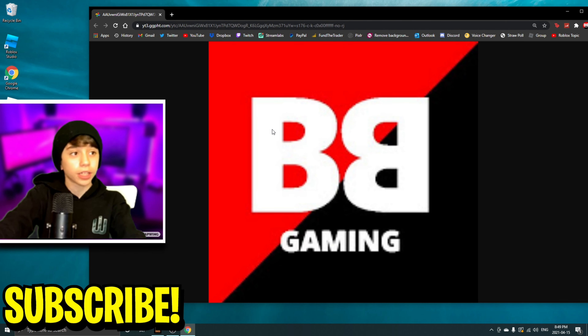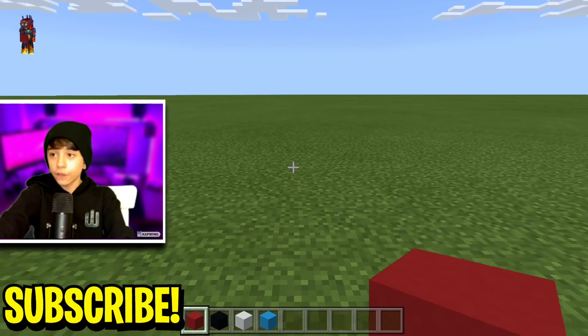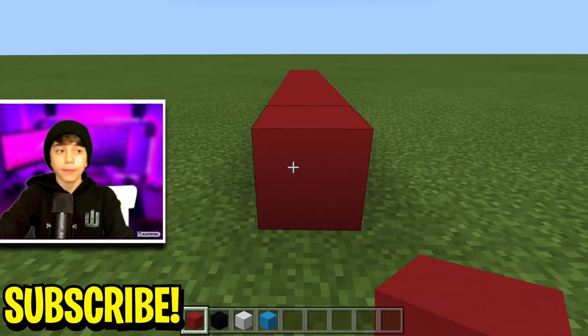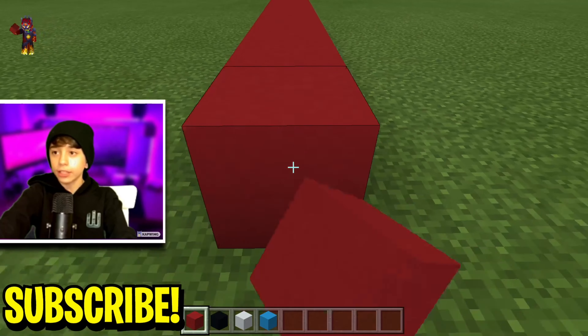If we pull up a photo of my logo — this is basically what it looks like. There's red and there's black right here, and it says 'BB Gaming.' So let's start creating. The first thing I want to do is create a big 'B' like that — let's try to make it a little bigger.